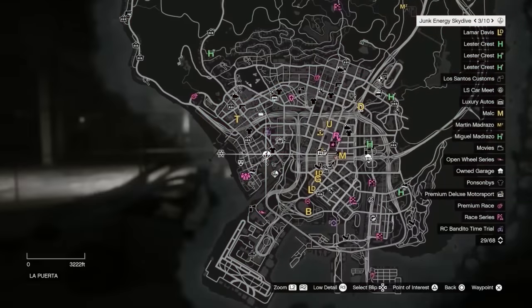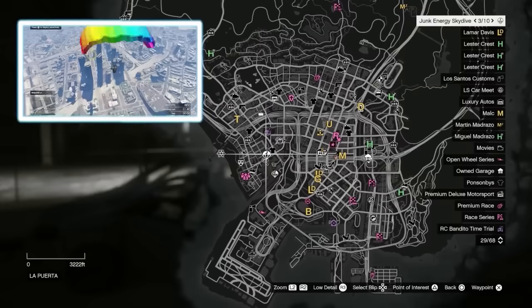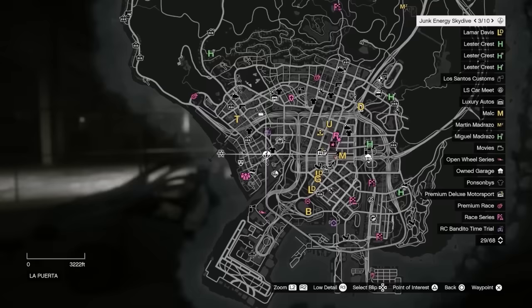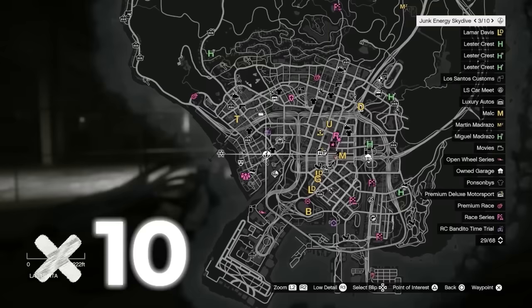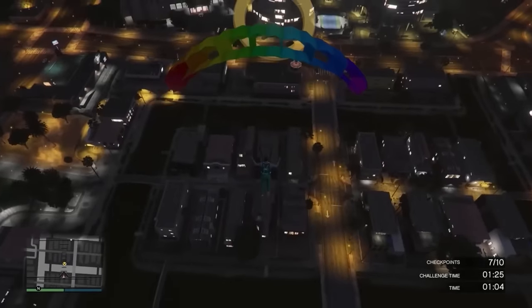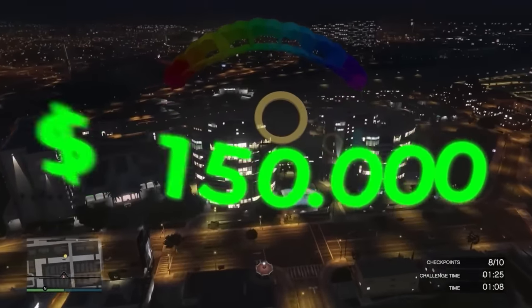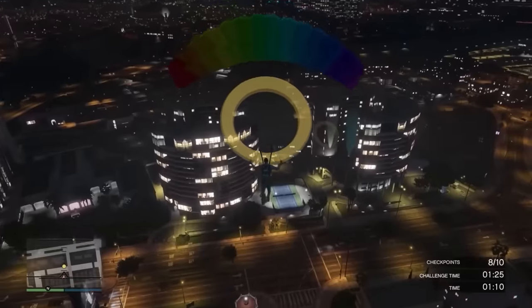After this, complete your daily skydives again just like we did in episode one. These will be on the map with the little parachute icon. Complete 10 of these with gold medals on every single one and you're going to get $150,000 total.